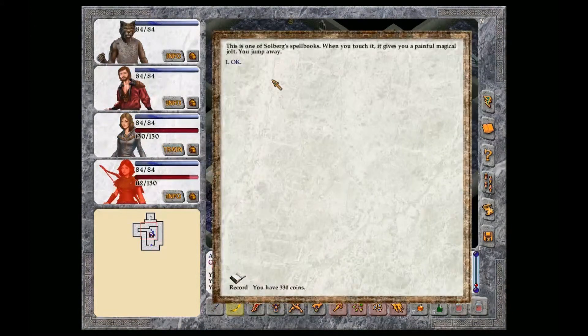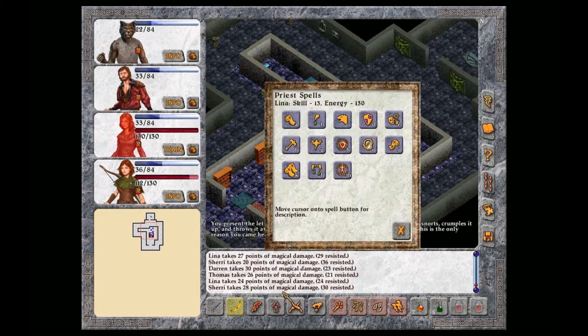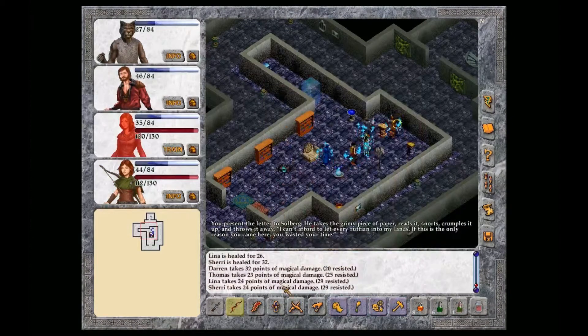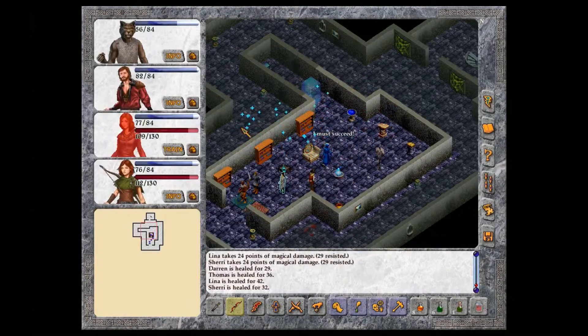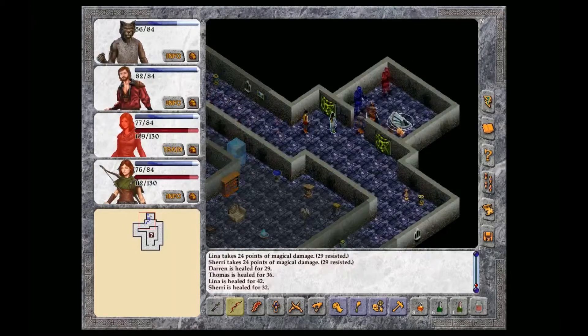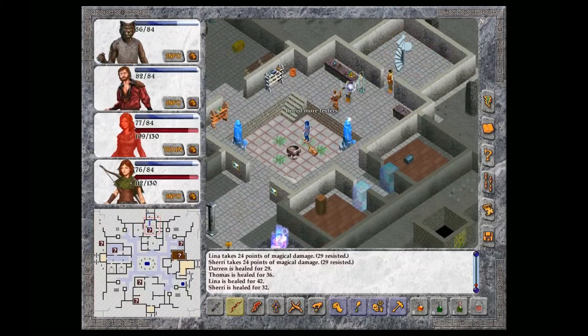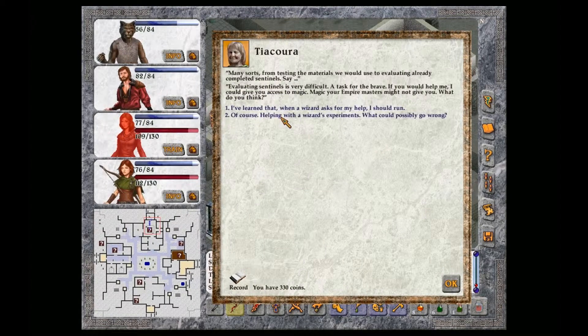Solberg returns to his book. This is one of Solberg's spellbooks. When you touch it, it gives you a powerful magical jolt. You jump away. We should not touch either of those. That conversation took a while. You can actually probably help. Of course, helping with a wizard's experiments, what could possibly go wrong.